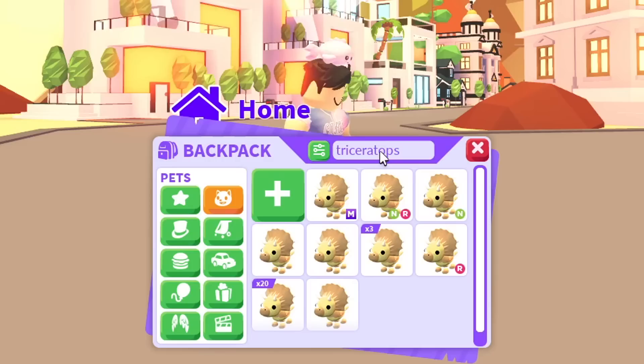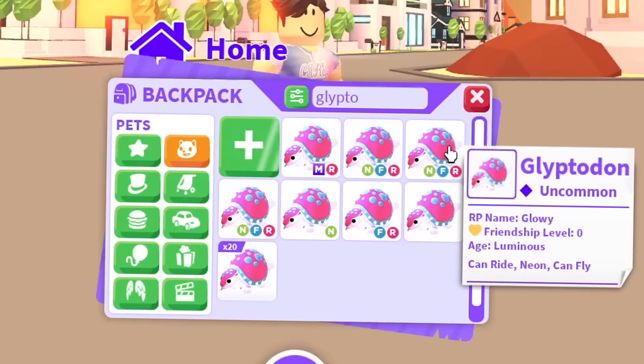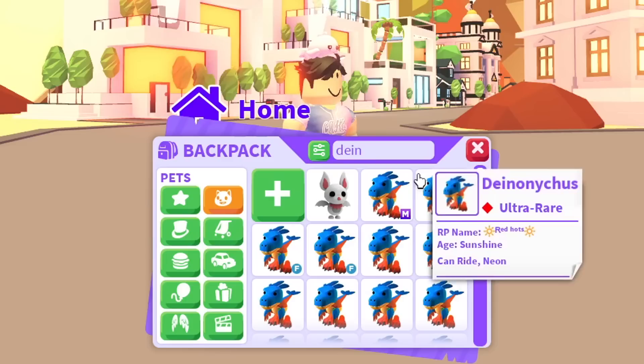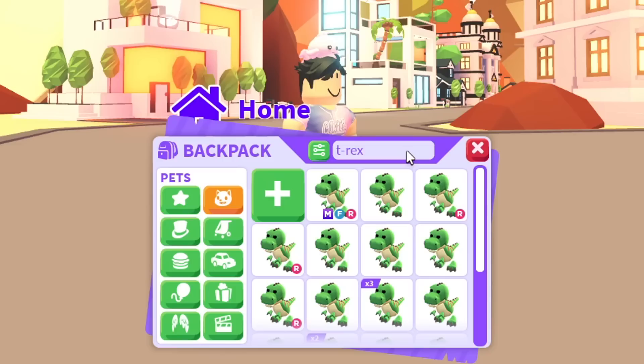Maybe I can trade one ground sloth for a Tasmanian tiger. We have the triceratops, stegosaurus, and glyptodon. We're also missing the saber tooth unfortunately - that's two pets on the list now. We have the mega Dino-nychus, but we're also missing the dodo bird - I don't have a single dodo bird. We do have the mega T-rex though, so we're doing decent.